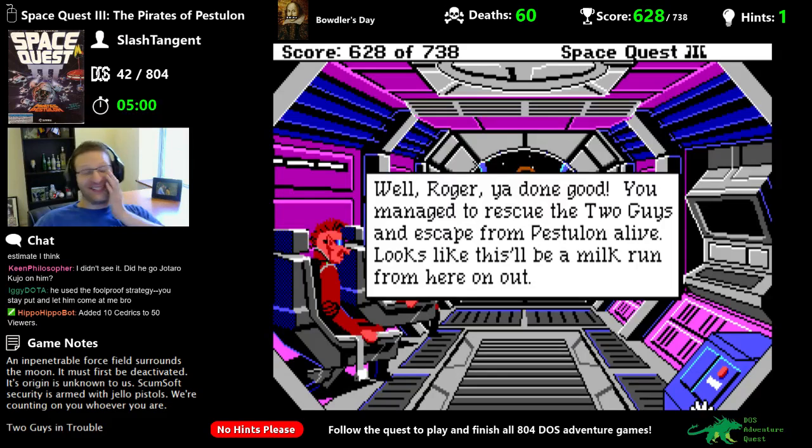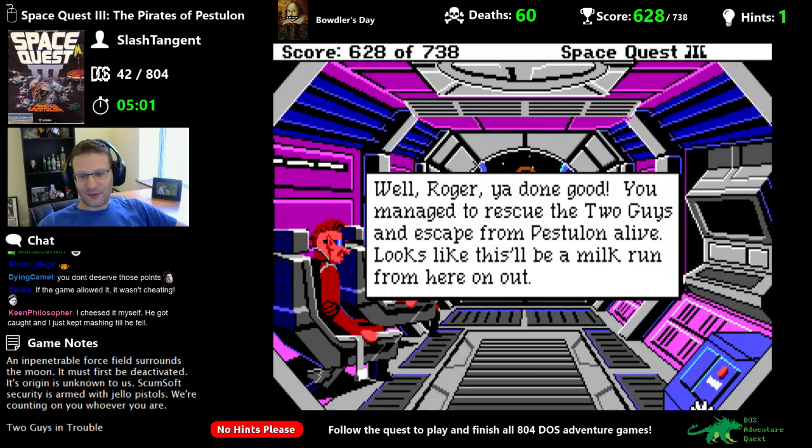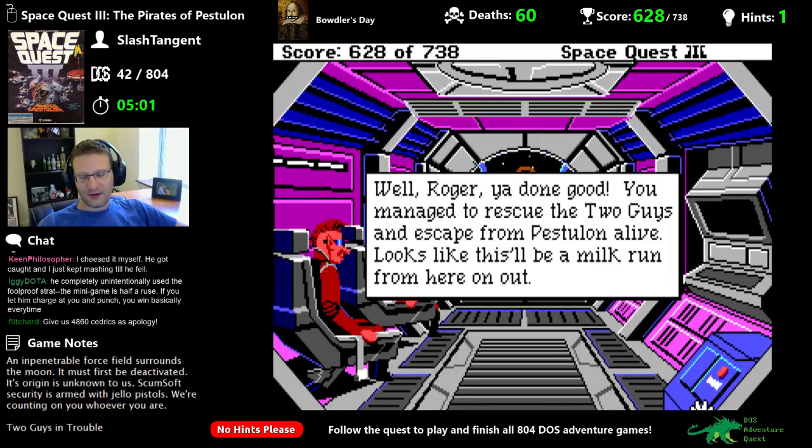In the past, when I would punch and miss even at zero health, that would kill me — but there it did not. The game didn't allow it. I didn't even increase DOSBox cycles or anything — I increased the in-game speed from the menu. If you let him charge at you and punch, you basically win every time. Is it theoretically possible to beat it straight up, or is it just extremely difficult?